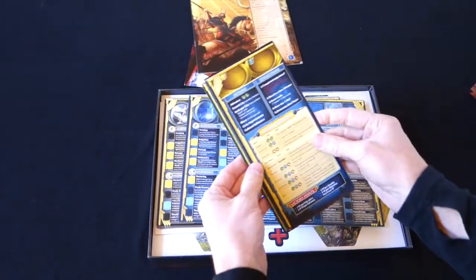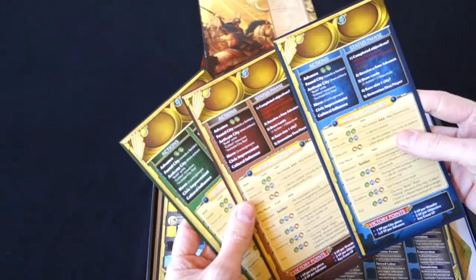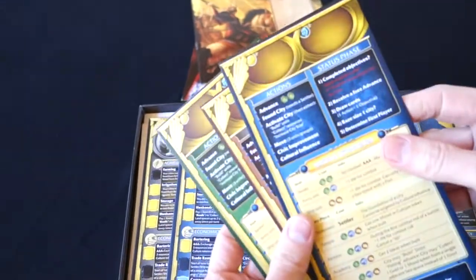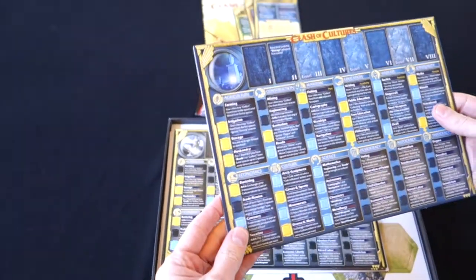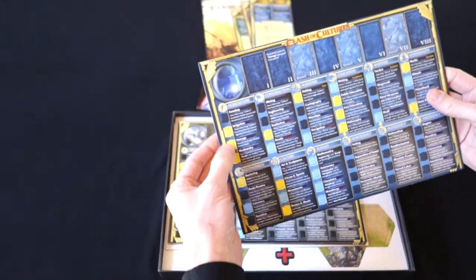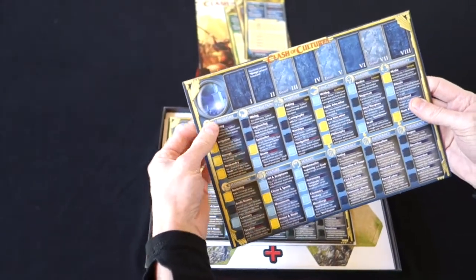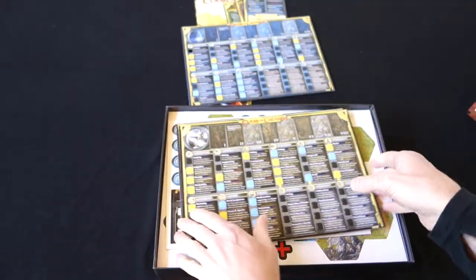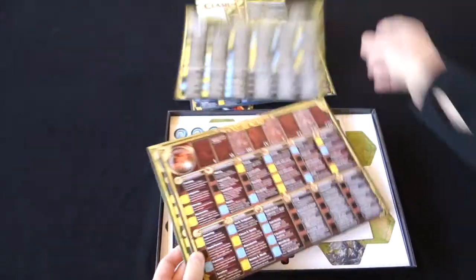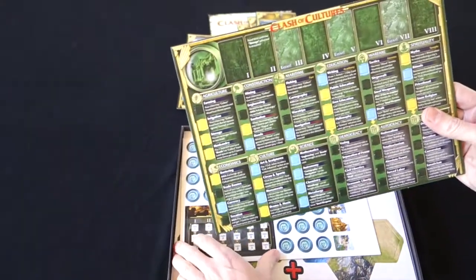Now we have what look like some player reference sheets — action notes, status phase. We also have some tech tree boards, and it looks like these pop out. Very nice typography, very clear and readable. You can see they come in various different colours for different civilisations.